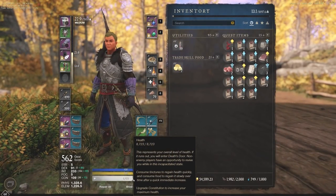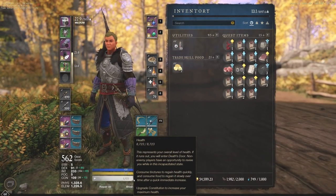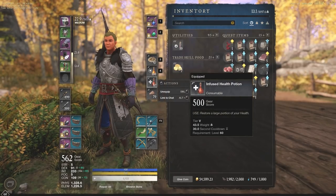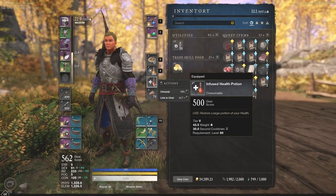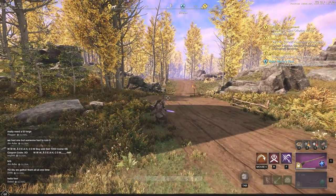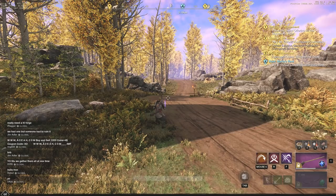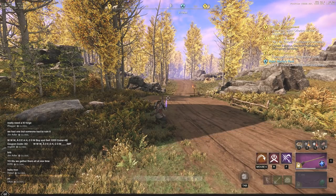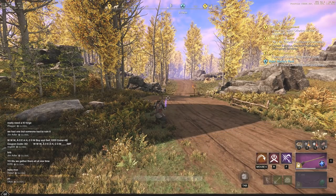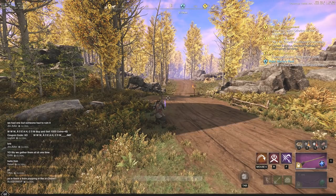My health right now is about 8723. What you need to do is take some damage down to about a quarter health, use your health pot, and find out exactly how much health you're getting on consumption. That's going to be very helpful when finding when you should be using your health pots, because you don't want to use them too early where you're wasting the pot and it's on cooldown when you take a lot of damage.